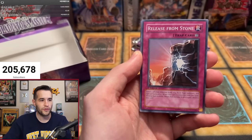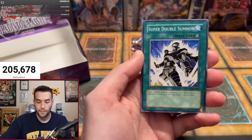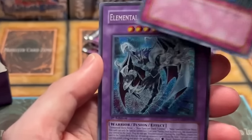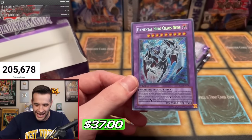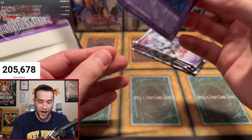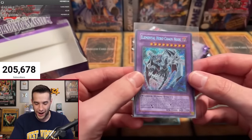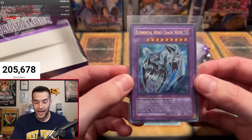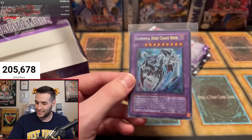Cloudian, we've got some clovers in the chat for luck. Release from Stone, Cloudian, Test State, Super Double Summon, Alien Hypno, No Entry. And a Chaos Neo Secret Rare! Elemental Hero Chaos Neos — an amazing secret rare! It doesn't have a ghost or a misprint ghost, but that is an honestly really beautiful Secret Rare. Robert F, congrats on that one — really awesome pull.